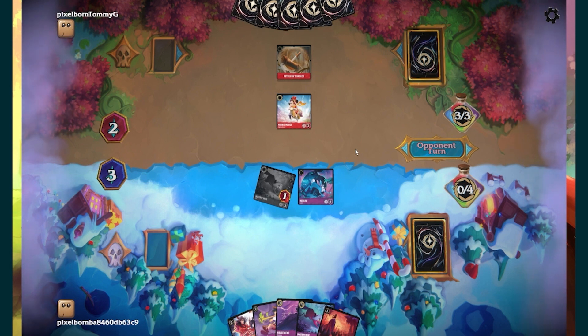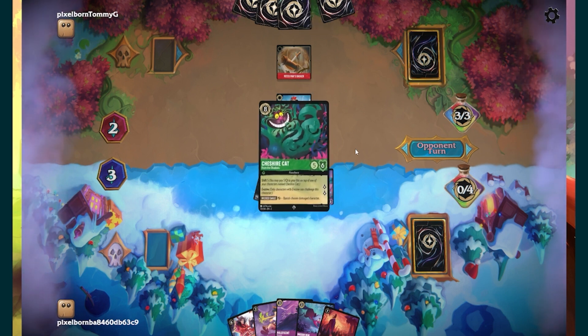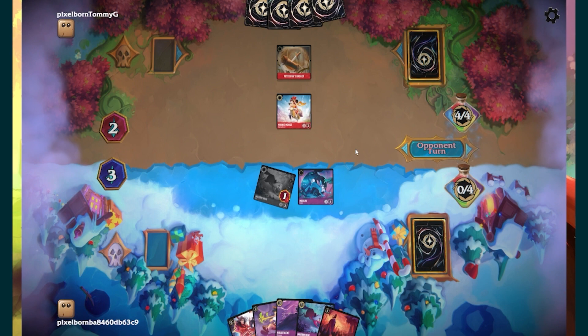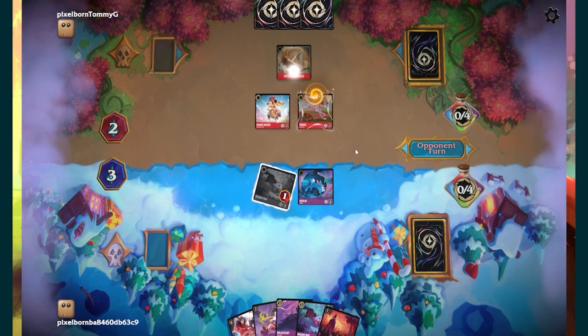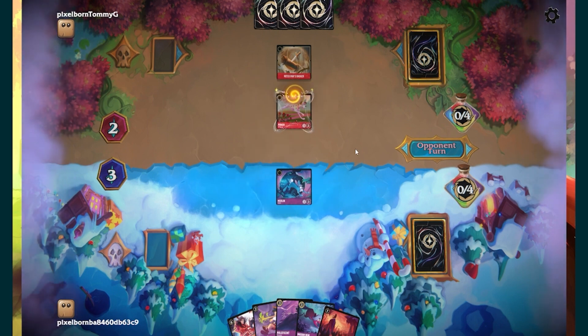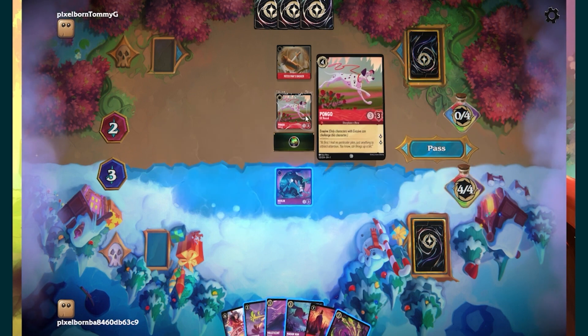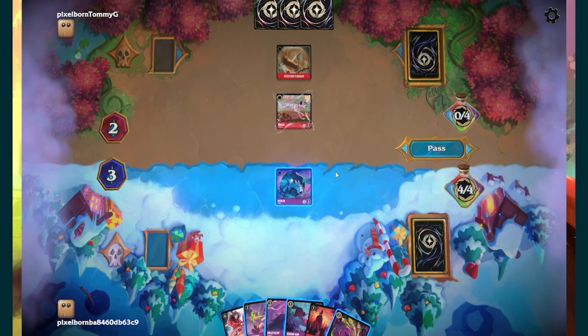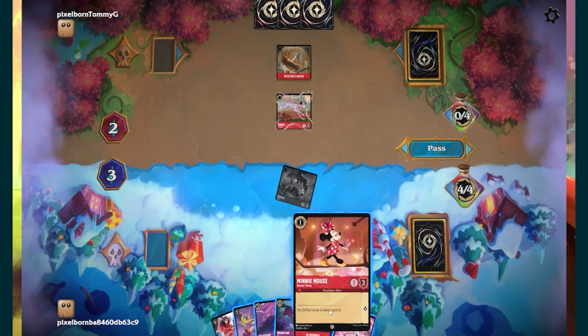I think he's playing evasive aggro — he is playing evasive. That does knock each other out. I do have an out to this — I do have Peter Pan's Shadow, but I'm only playing one. Let's just draw two fresh cards. Let's put a Minnie Mouse into the inkwell again, go Madame Hemsnake Fox, bounce back Merlin Rabbit, Merlin Rabbit draws another card. That's really good. We'll play an Olaf and pass the turn.